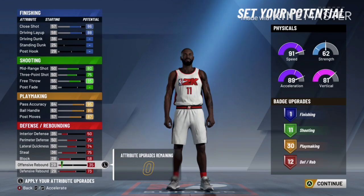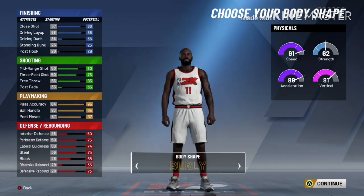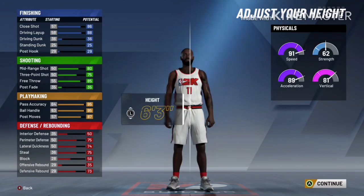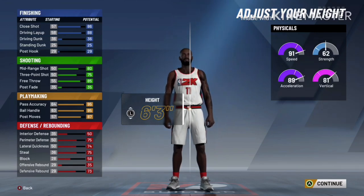Pause the video if you need to, but what you can see is close shot and driving layup are maxed out, mid-range, three-point, and free throw are maxed out, all of your Playmaking — max it all out — and then spend the rest of those points in defense, more on the perimeter-oriented defensive categories.